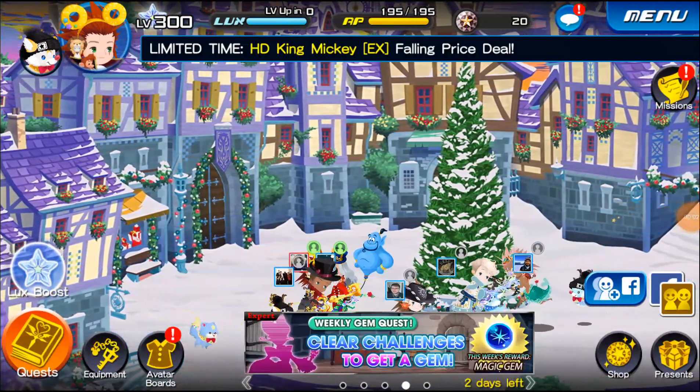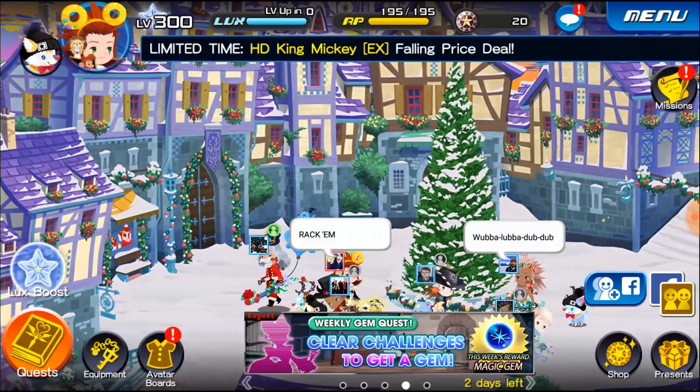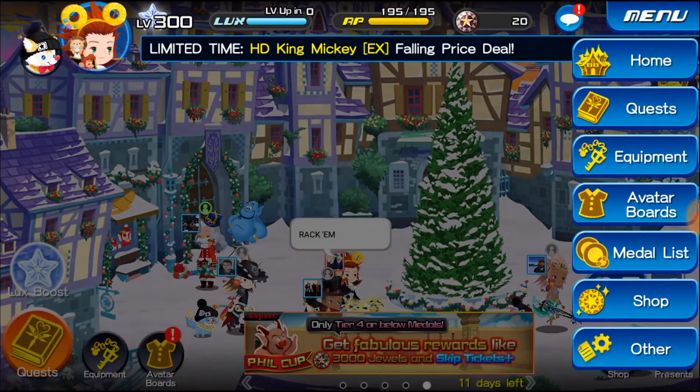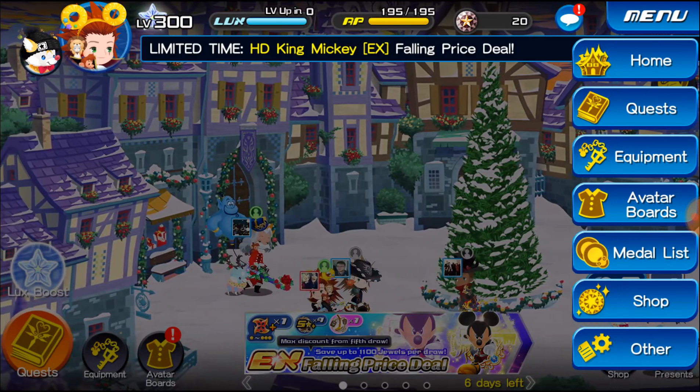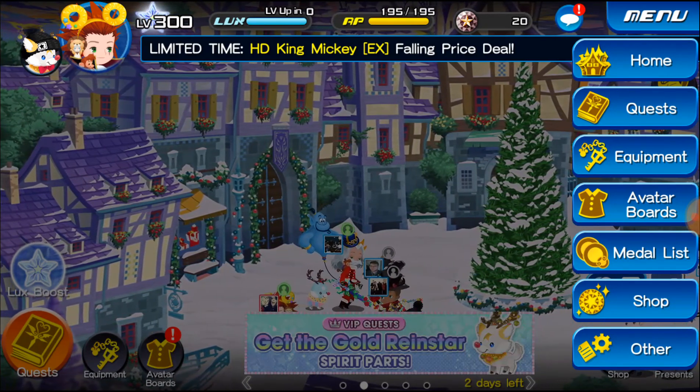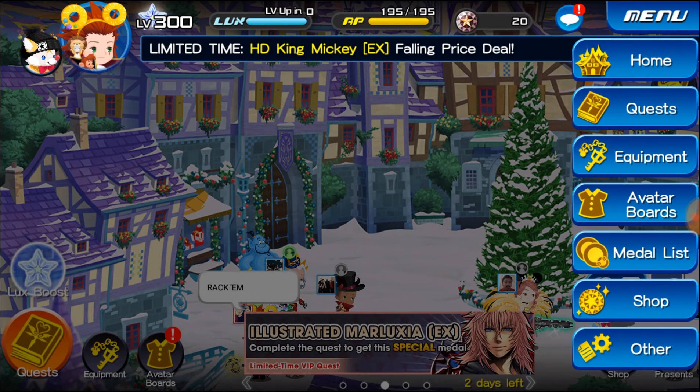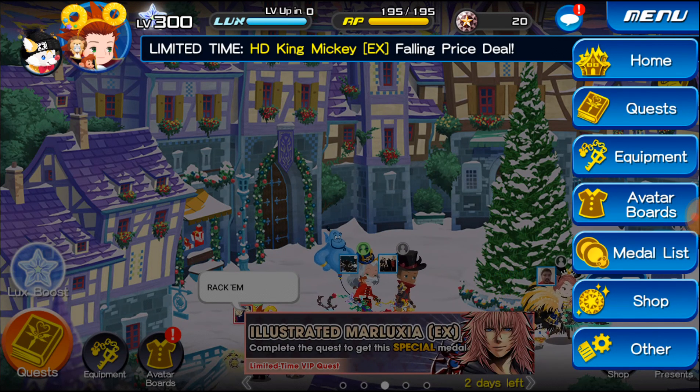What's going on guys, Octavian here playing Kingdom Hearts Union Cross. We're on the global version and we just got our daily update for the Friday banner. Kind of to our surprise we're getting the HD King Mickey banner, which literally just came out like last week in JP. So pretty crazy that we're getting this so soon.